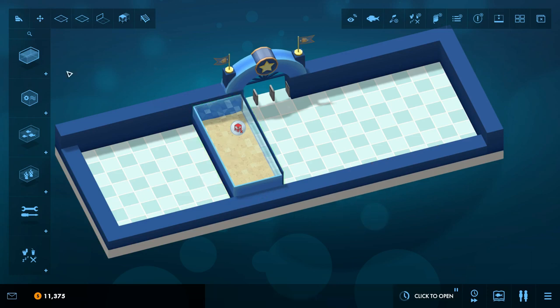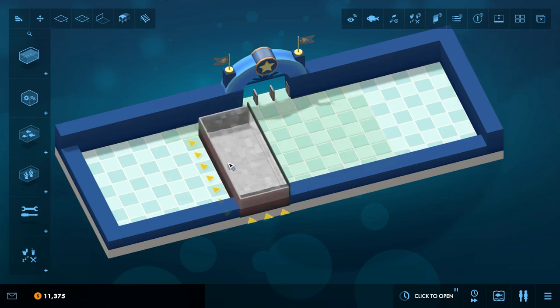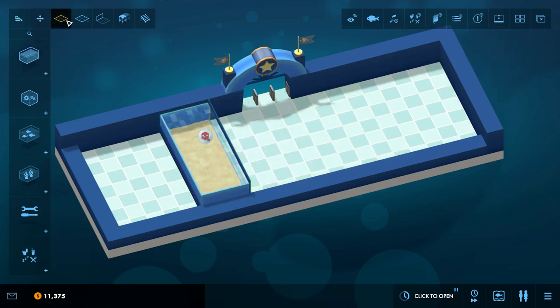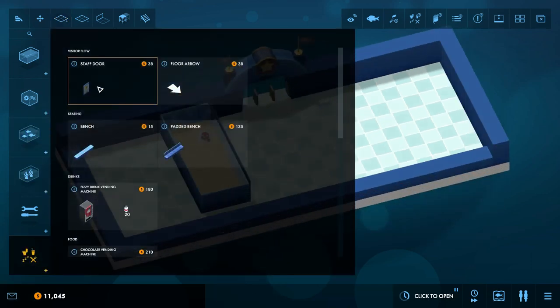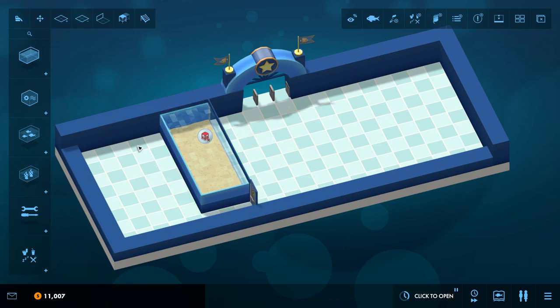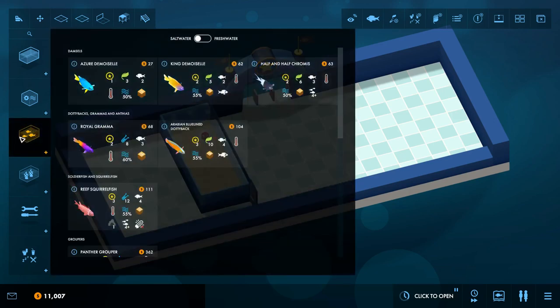We've got this tank. Let's scoot it back a little to give people room. We're also going to want to build out a little hallway here — might as well do this bottom row. Get a staff door in here so our staff can work, and we can put our machines and feeding things back there. People don't like to look at machines or feeding boxes — they just want to see the fish. So we put that behind a staff door and nobody will complain. Now let's start filling up our tank. This is going to be our warm water ambassador tank, and I think we're going to go for the ecology poster here.